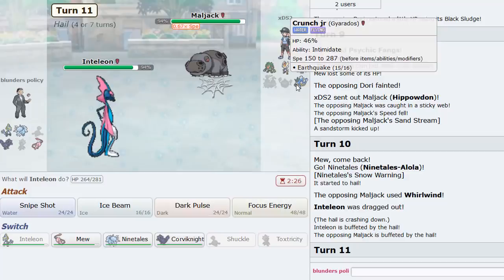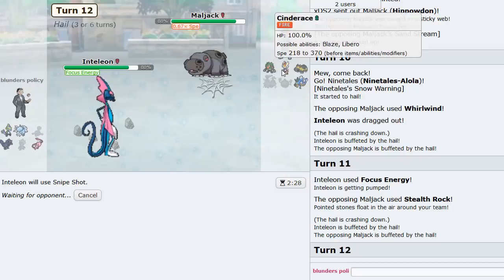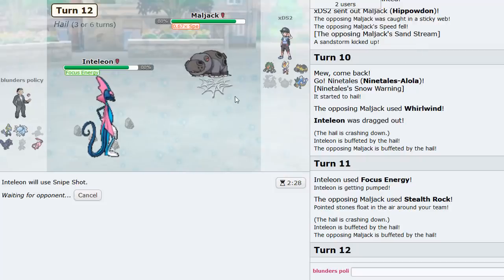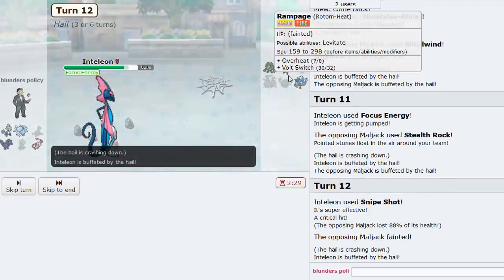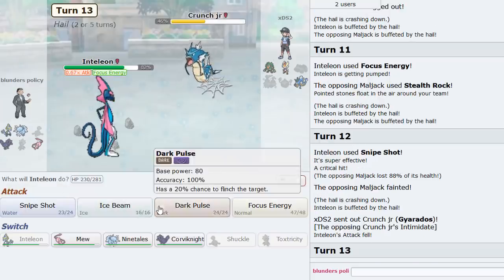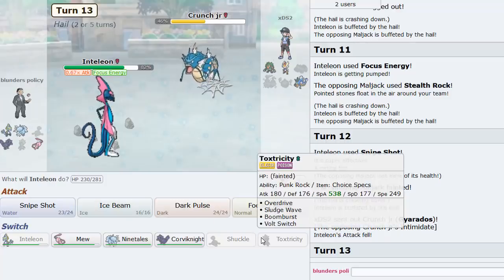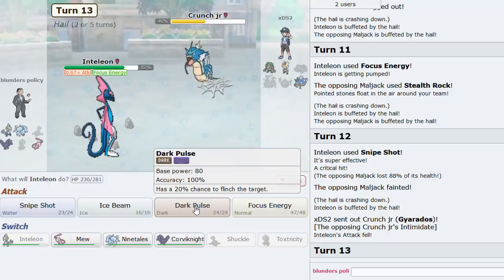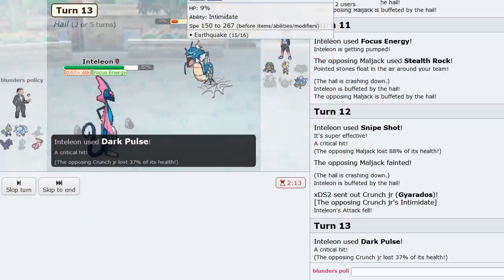Actually, I don't know if we knock out Gyarados, but we might. Let's Focus Energy — he gets up rocks. It might be over — we might get to see Inteleon come through now, because this thing has no switch-ins. Snipe Shot always crits, knock that thing out. Next Pokémon going to be Gyarados — Ice Beam has the additional power here, but Toxtricity only did that much so maybe we need the flinch with Dark Pulse.